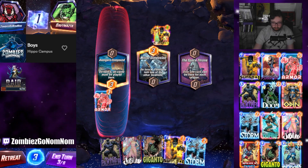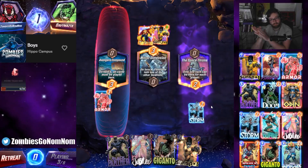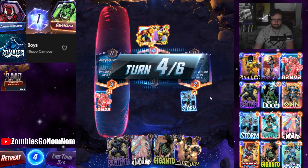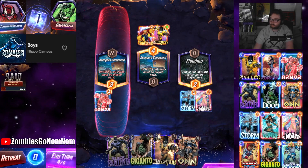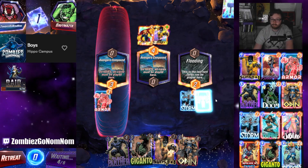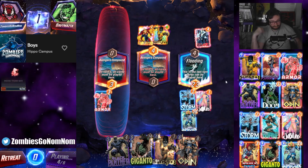I'm gonna Storm here and then we're gonna Jubilee because we still have a bunch of big boys in the deck. We have Doom, we have Infinaut - those are kind of our best hits - also Chavez, so 3 out of 5 to get a good hit. Show me the Infinaut - haha! That is very pog. Snapping him!